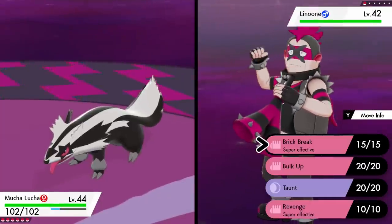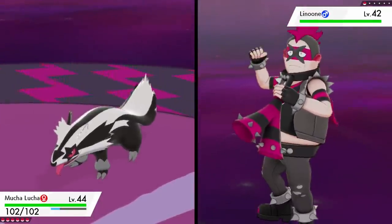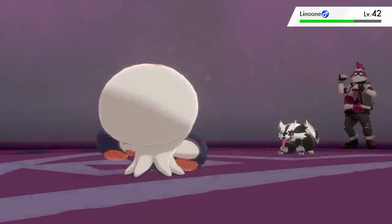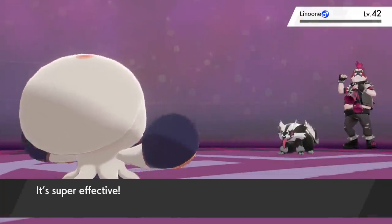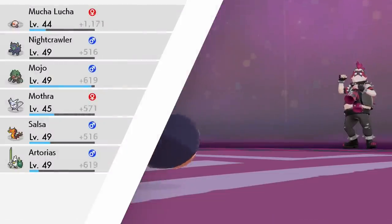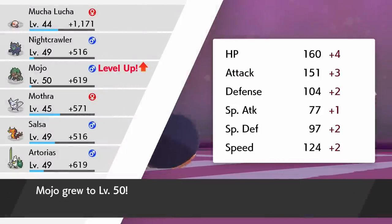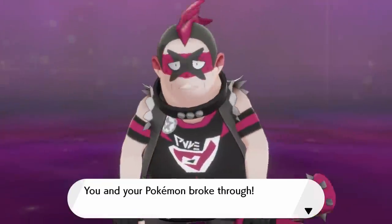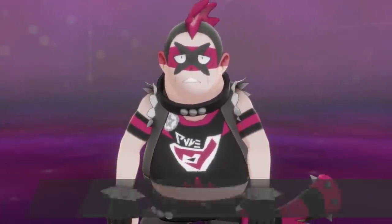He's going to start off with a Linoone. I think Mucha Lucha is pretty slow — or not, as our Revenge is actually going to hit first. I thought it was a decreased priority move, but I guess Linoone went for an even more decreased priority move. Either way, it's four times super effective and the grunt will go down. Mucha Lucha off to a great start.